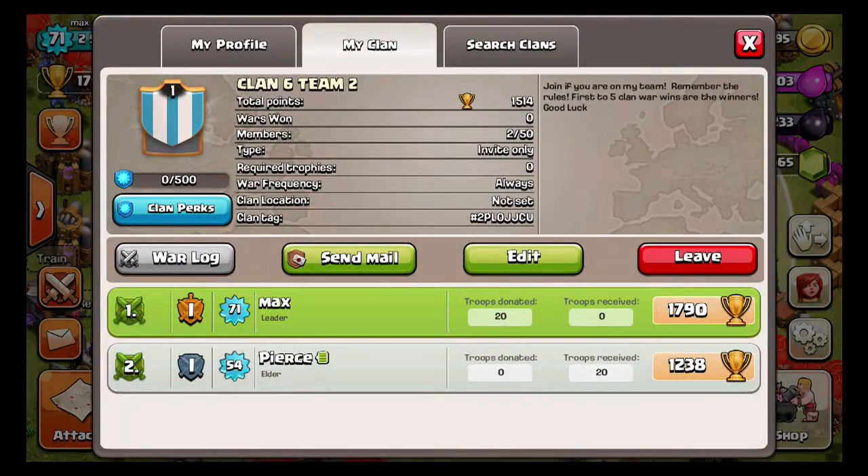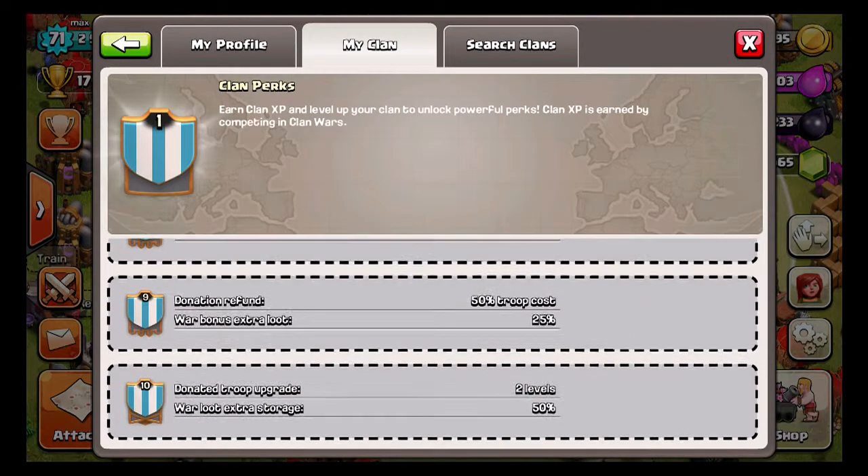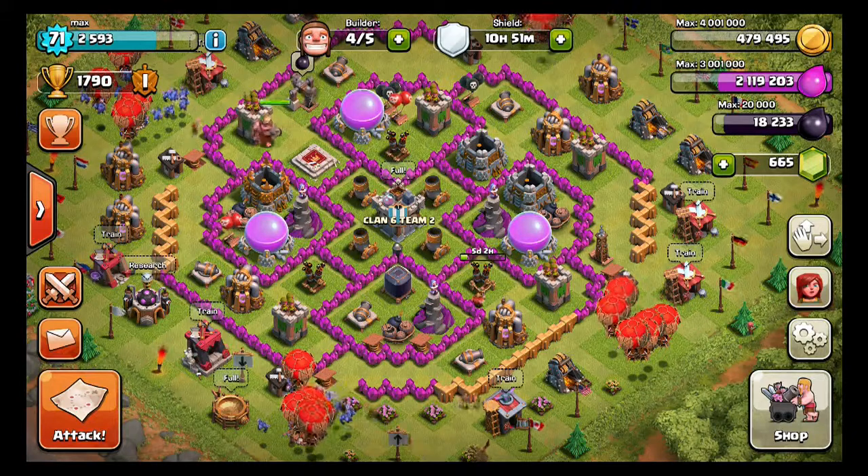I forgot to show the clan perks section. You go into your clan, press clan perks, and it says 'earn clan XP and level up your clan to unlock powerful perks.' Clan XP is earned by competing in clan wars. It shows 0 out of 500 XP since we haven't earned any yet. At level 2, your troop request wait time goes down to 15 minutes — normally it's about 20 minutes — and your war loot extra storage increases by 10. There are more perks beyond that.